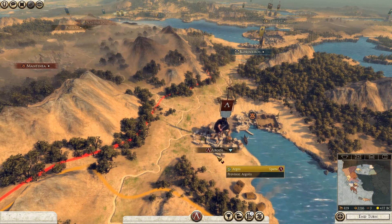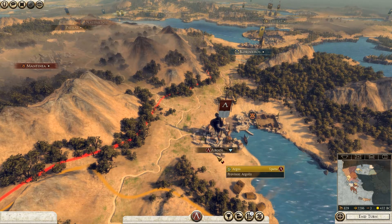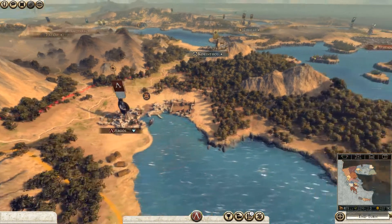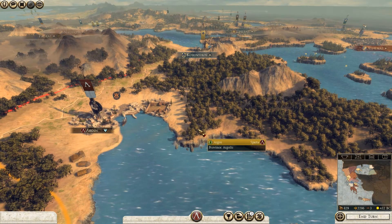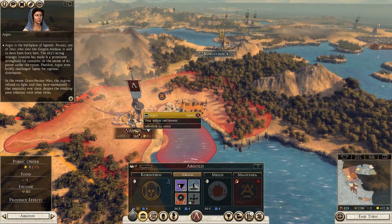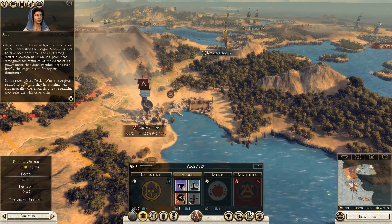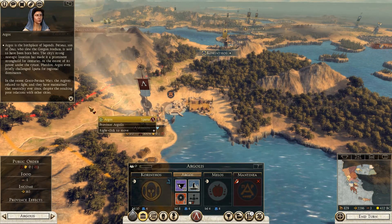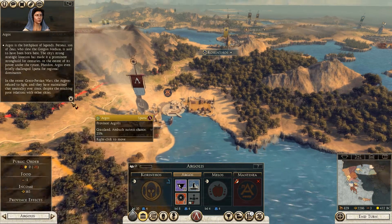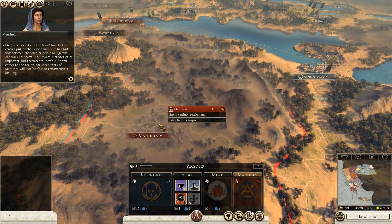My general is increasing in rank. By the way, now we have 12 turns per year, so every turn is only one month in the game. Look at the year — 433 BC. One turn is only one month, which is really interesting. If you click on each settlement you can see a little bit of history. We have only Mantinea left if I want to defeat Argos.